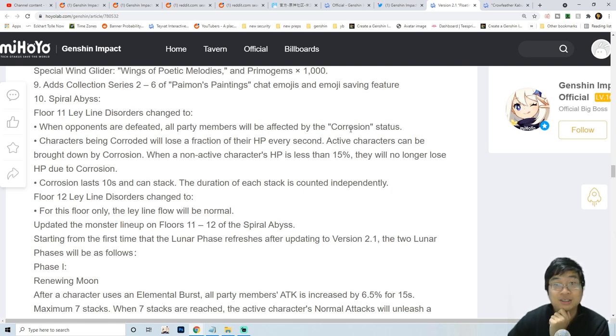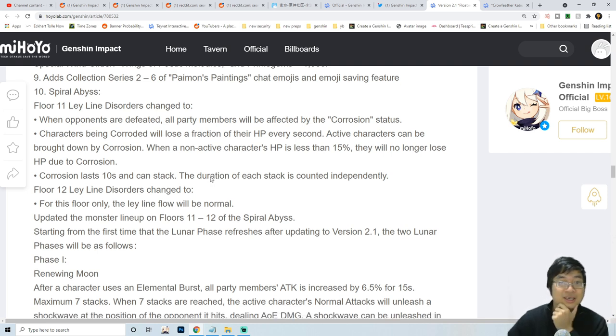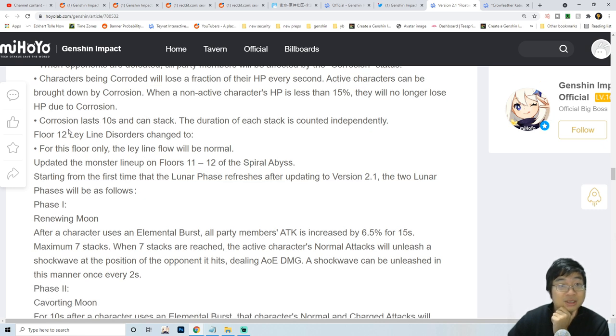The new Spiral Abyss changes: floor 11 when enemies are defeated, all members are affected by corrosion. Characters being corrupted lose a fraction of HP per second. Active characters can be brought down by corrosion, and non-active characters below 15% HP no longer lose HP. This actually forces us to have a healer on the Spiral Abyss for floor 11, because even with a shield you still lose HP. This favors healers like Jean, Bennett, or Barbara.